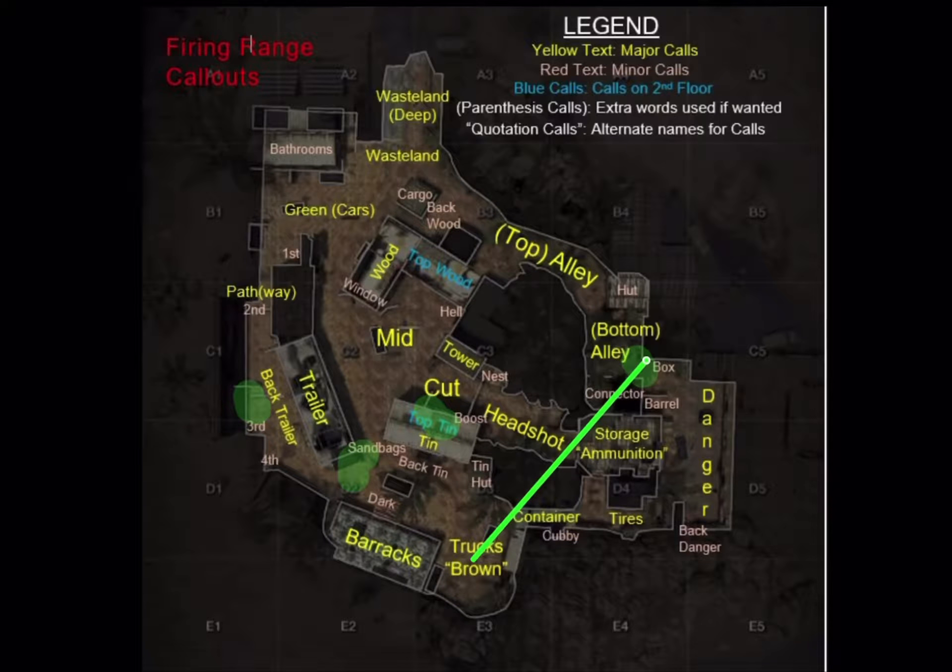Let's start here. You should know the four points where at least four of your teammates should be going: the back trailer, the sandbags, the top 10, and the bottom alley — if you spawn from the Truck round. Let's first go to the bottom alley.